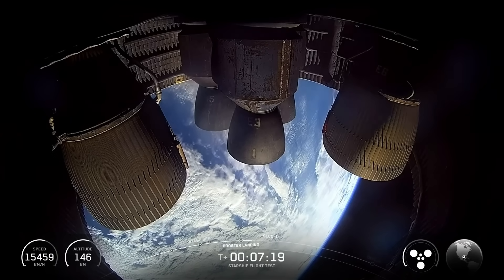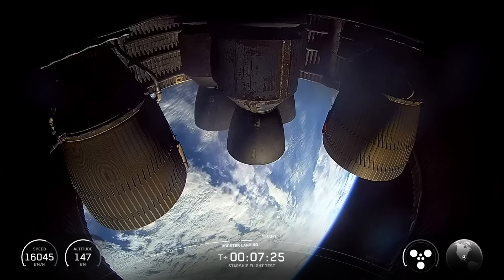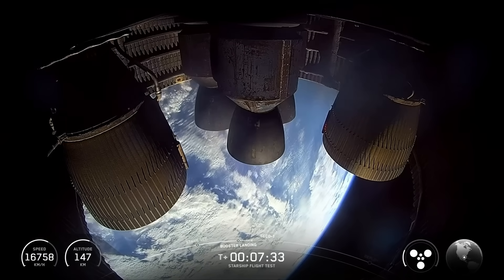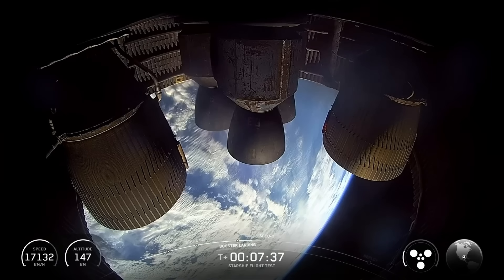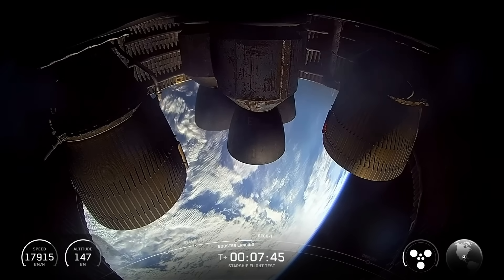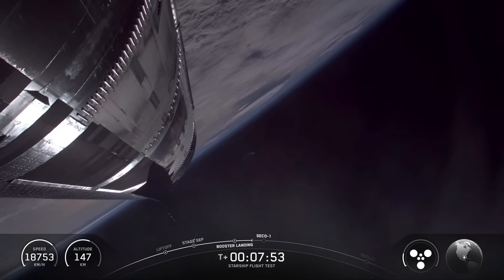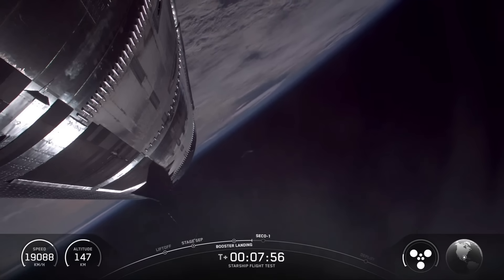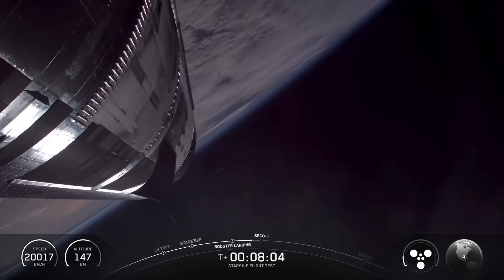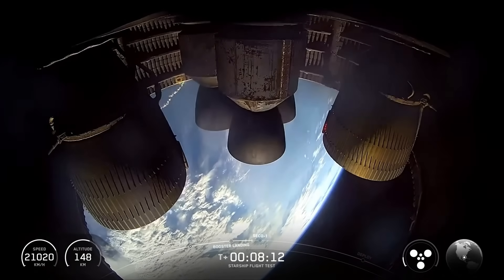Ship has about two minutes left. In about two minutes, we expect all six Raptor engines to shut down — that will be SECO, second stage engine cutoff. These are some incredible views from the aft end of the ship, watching as the engines stay ignited with Earth in the background. We've got about a minute left into this burn. All eyes definitely on ship as we get through the final stages of its ascent. We're expecting it to start cutting those engines off in about 45 seconds.